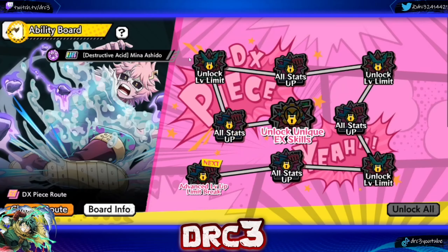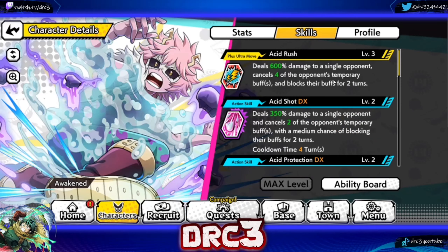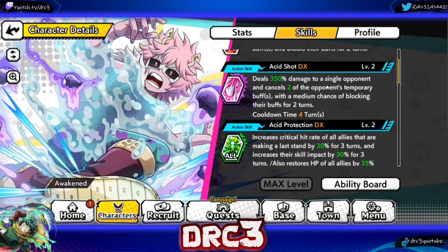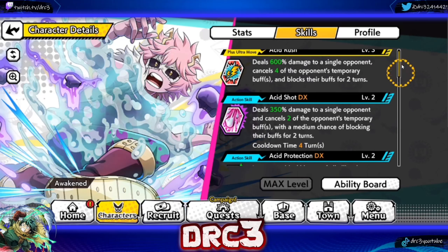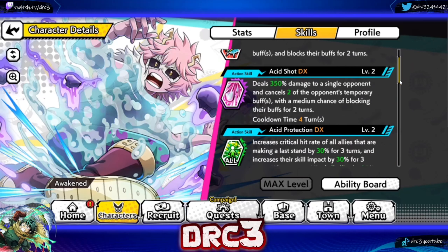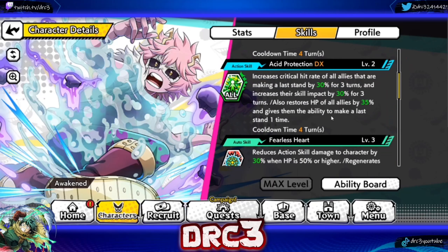Really quickly before we hop into the showcase, let me go over what she does. On her plus ultra move she can cancel four of the opponent's temporary buffs and block their buffs for two turns — that is pretty good. Action skill one is called Acid Shot: it can cancel two of their temporary buffs and has a medium chance of blocking their buffs for two turns. So the plus ultra and skill one are very similar, except the plus ultra guarantees buff-blocking whereas skill one only has a medium chance, and this one cancels four while skill one cancels two. Four-turn cooldown as well.